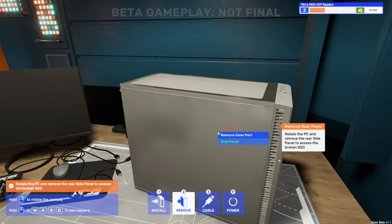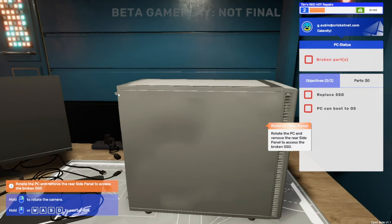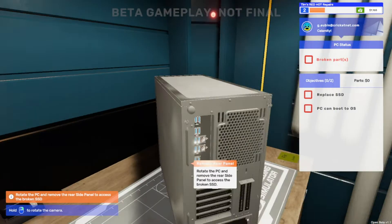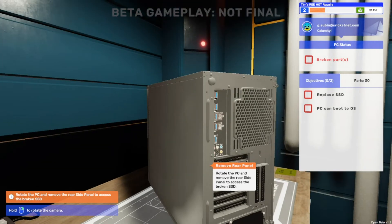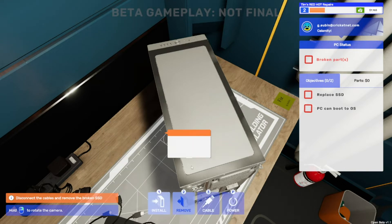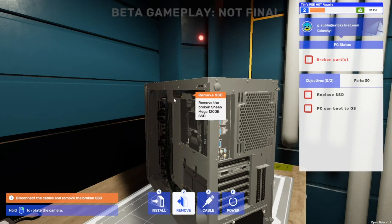Let's get started - we're going to remove the side panel; you need to unscrew it. These are the screws but they're not coming out at the moment. Rotate the PC and remove the rear side panel - oh, we're going in from this side then. These are the screws we need; that's why the other ones weren't unscrewing. PC Building Simulator 2 is a little bit helpful like that - it stops you doing the wrong thing, which is pretty good.